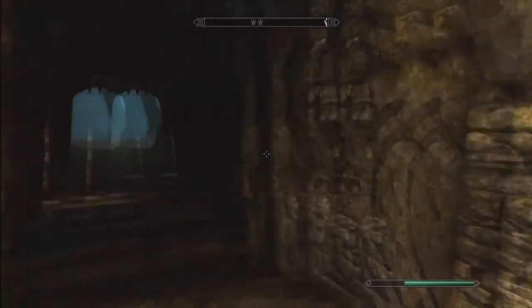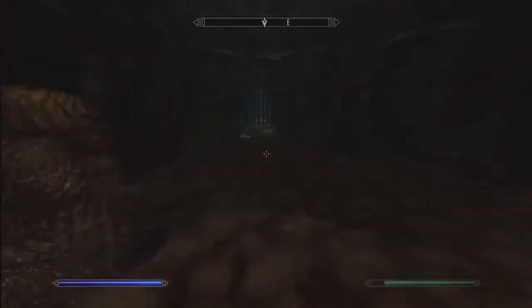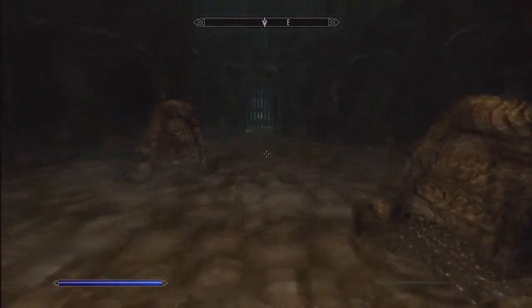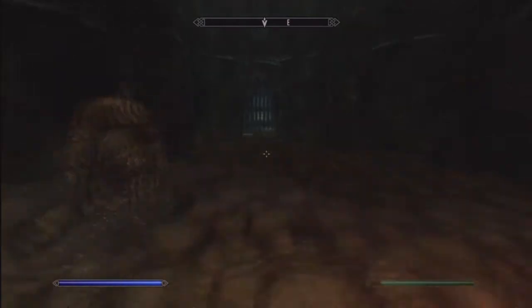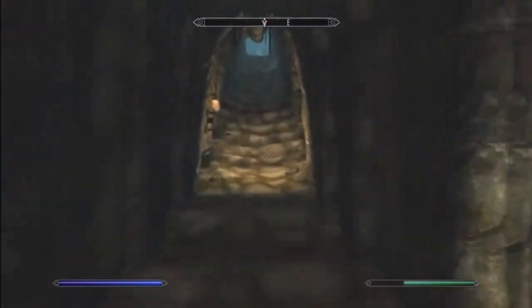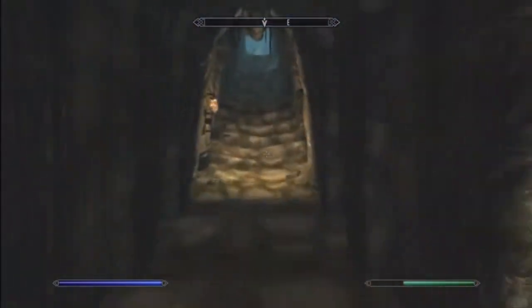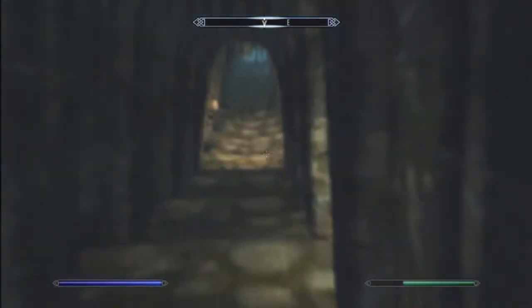And there you go. Let's play it again if you haven't seen it or didn't get it. But that's pretty much it — you sprint through, which activates all the doors, and then you use Whirlwind Sprint. I hope it helped guys. Like the video if it has, and post a comment if you liked it. Thanks for watching, bye.